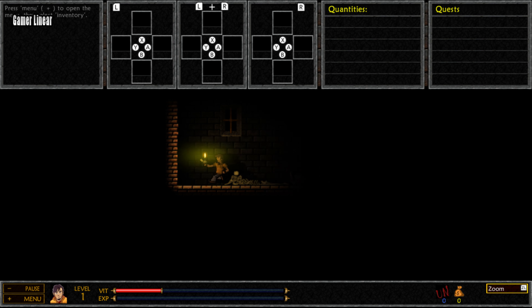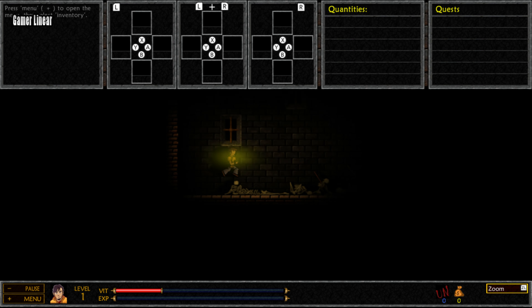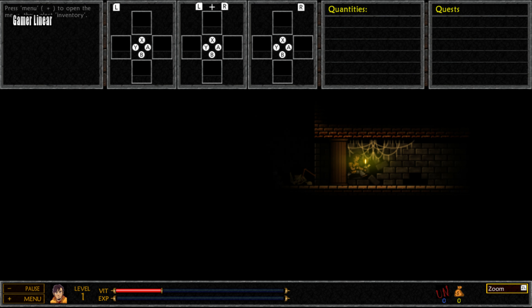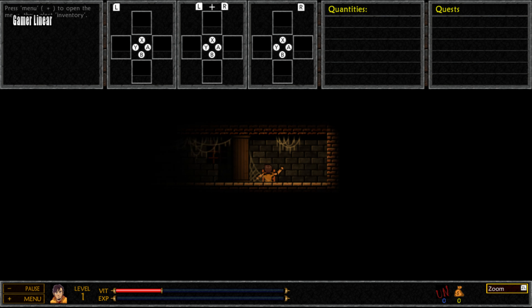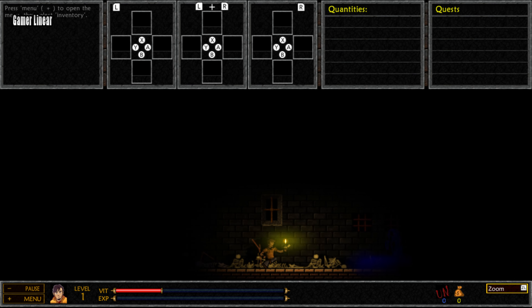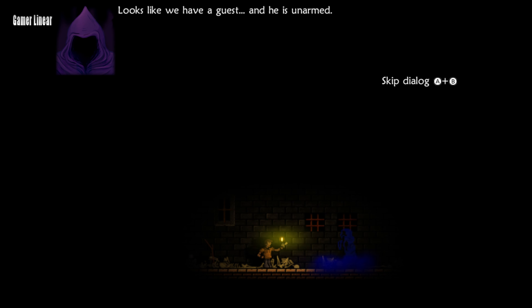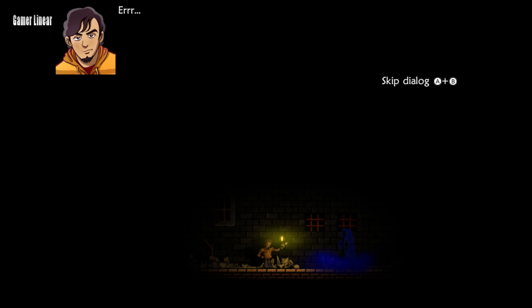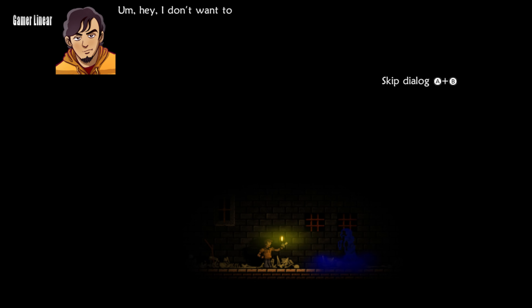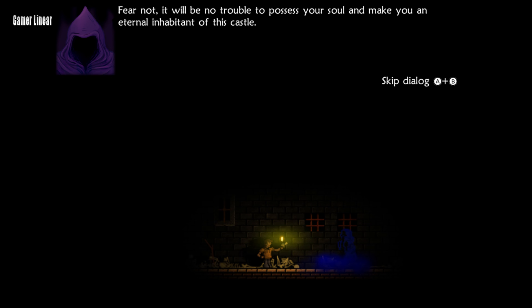Oh, my God. Looks like we have a guest, and he is unarmed. No, no, no. I was just leaving. Of course not. Let me offer you my hospitality. I don't want to be a bother. Fear not. It will be no trouble to possess your soul and make you an eternal inhabitant of this castle.